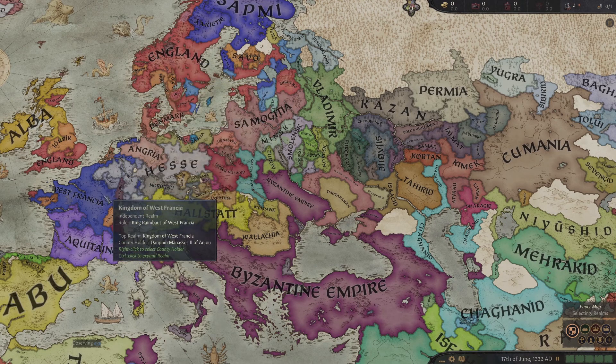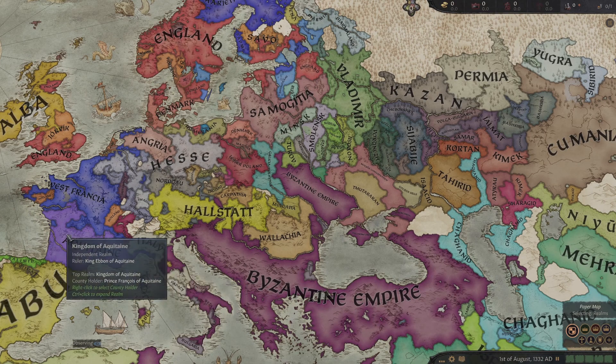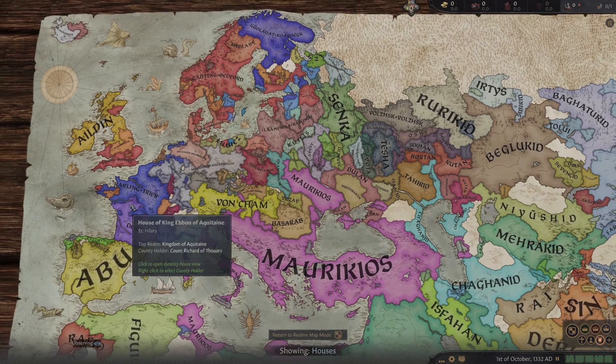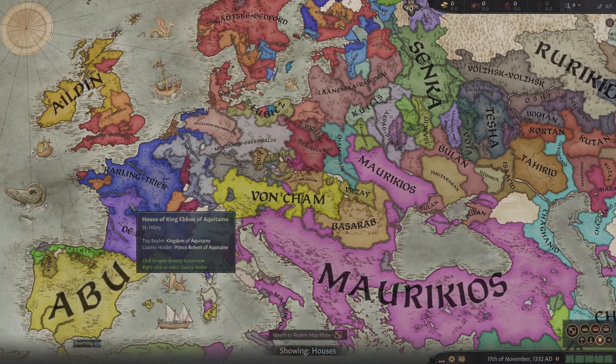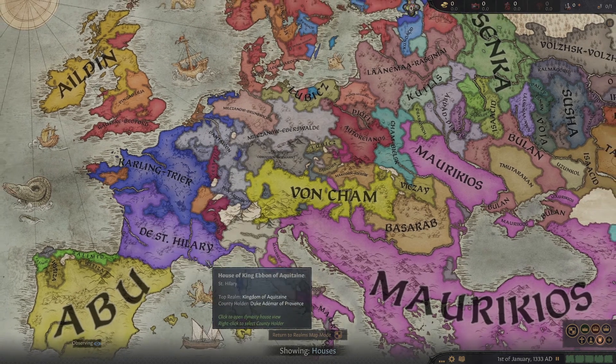Aquitaine started to fight back against West Francia. And if you look at the houses - oh, the Carlings are back! Amazing, the Carlings are back. How are they back? Interesting.